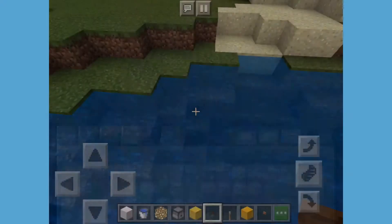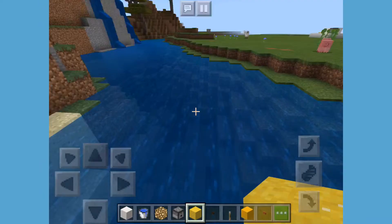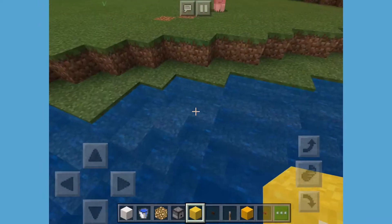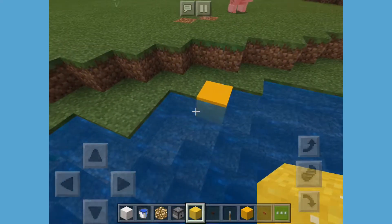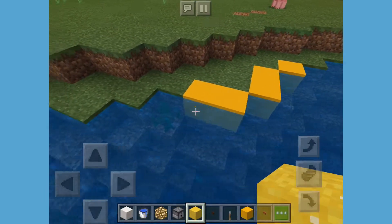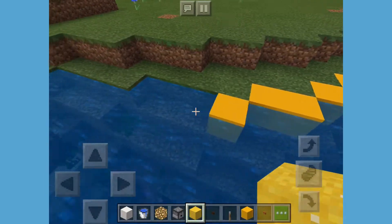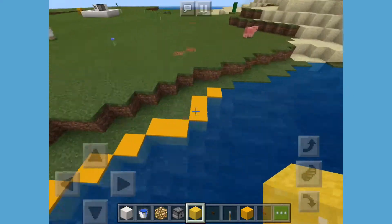So how do you make concrete in survival mode? You combine gravel and sand to make concrete powder, then you add dye to it. If you want to turn the concrete powder into concrete, all you need to do is place the concrete powder in water. You can see it flickers - it's quite fast - but it literally turns from sand-like powder into this awesomeness.